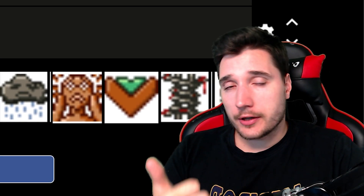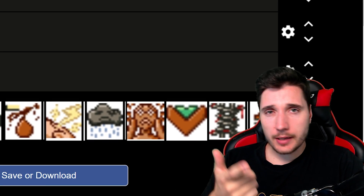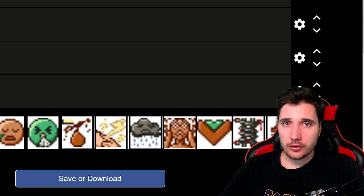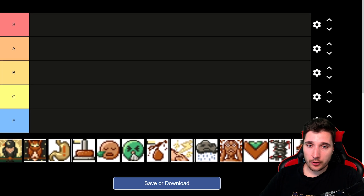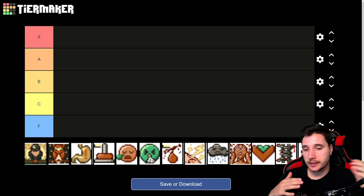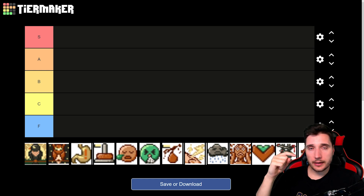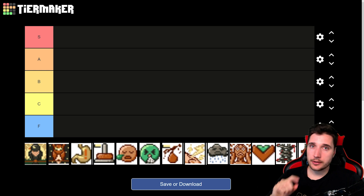I have ranked all the traits in Project Zomboid, all of those added by the More Trades mod, and a couple of days ago I ranked all the positive ones from the Simple Overhaul mod. Today we're ranking all of the negative ones from that mod. In Simple Overhaul, many existing traits have been reworked to fit better in the vanilla setting and their costs have been changed. Now let's begin.